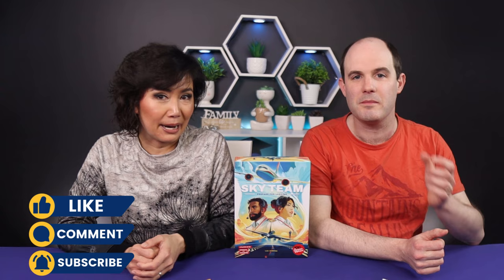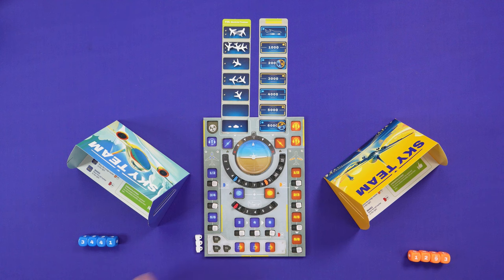We need to focus. This is not a real-time game though — this is Sky Team, a two-player game where we both land an airplane by rolling and placing our dice, trying to get in sync so we can land safely. I'm Stella and this is Taren from Meeple University. We're going to play this cooperative two-player game and here is our dashboard as pilot and co-pilot.